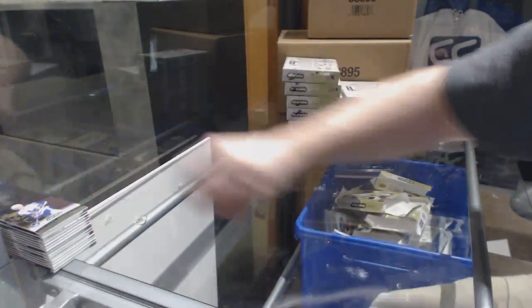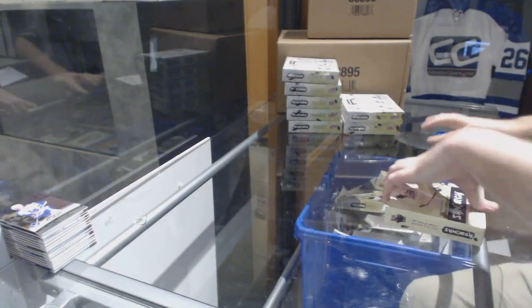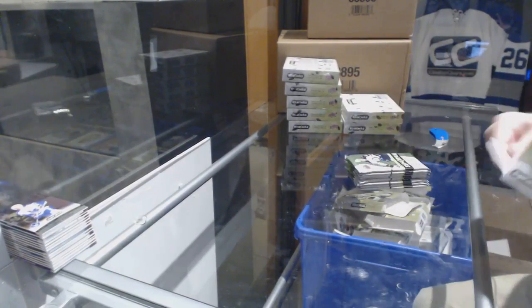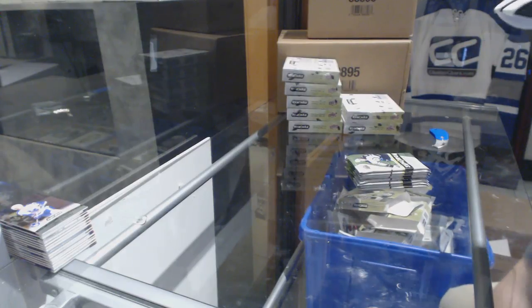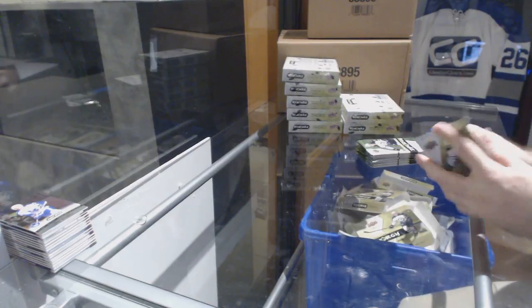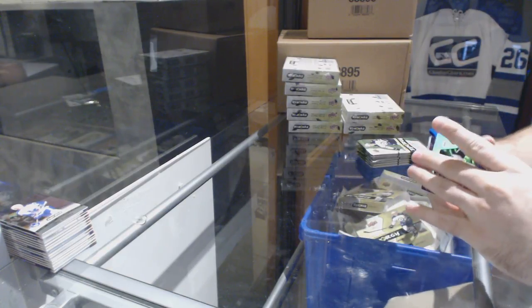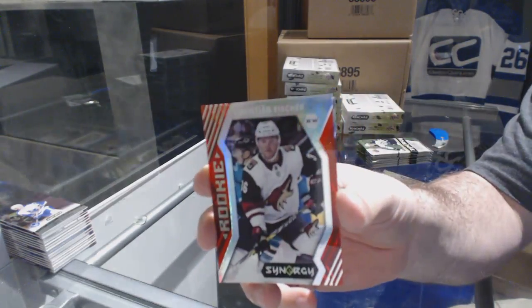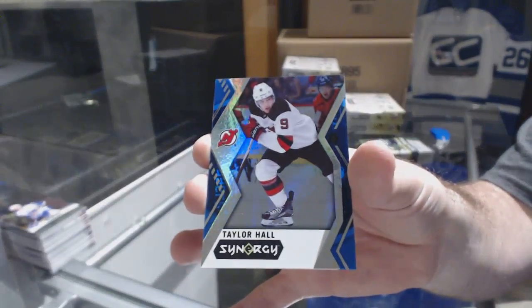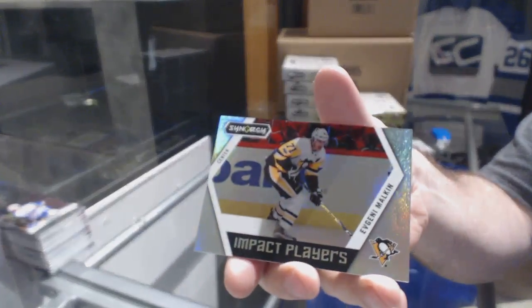The piles are gonna be huge — that's only two boxes. Those are gonna be some massive piles. We've got a red of Christian Fischer, a blue Taylor Hall for the Devils, and we've got an impact players of Evgeny Malkin. Nathan McKinnon for the Avalanche. We've got a blue of Devan Dubnyk for the Minnesota Wild.